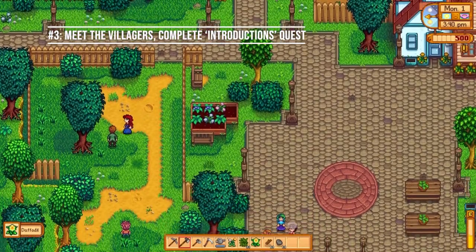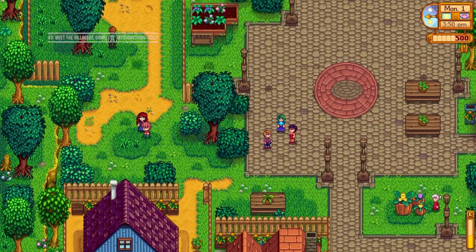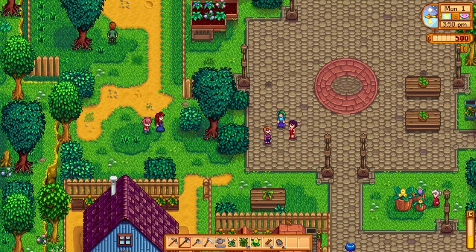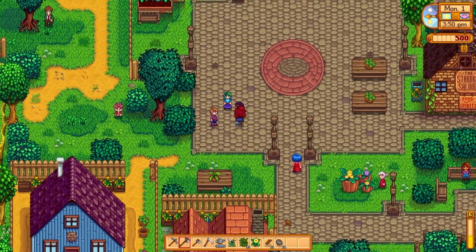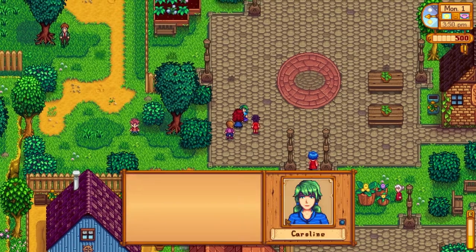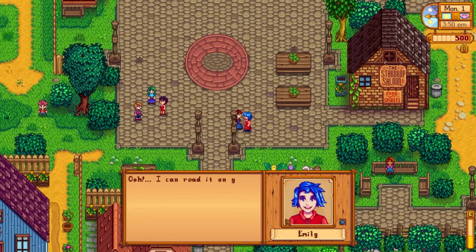Number three: meet the villagers and complete the introductions quest as soon as you're able. Completing the introductions quest will give you some money, and it's a pretty easy thing to do once you've run out of energy for the day — just wander around and talk to as many people as you can. A lot of people travel through the middle of Pelican Town in the mid-afternoon and early evenings, so it's a good time to come to town and chat with a lot of people at once rather than hunting them down in their individual houses.